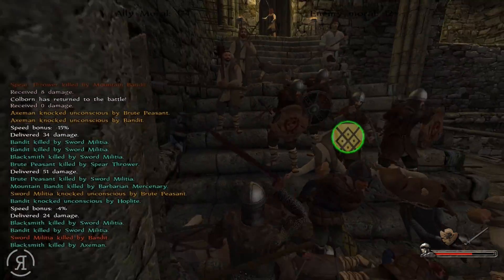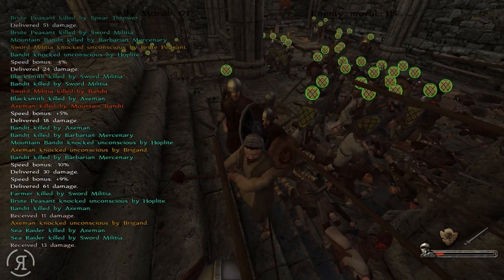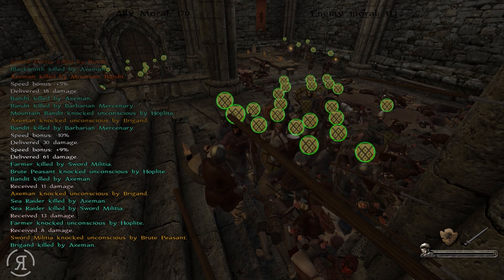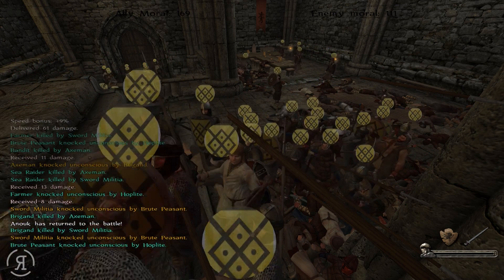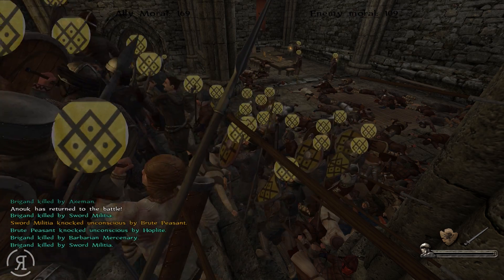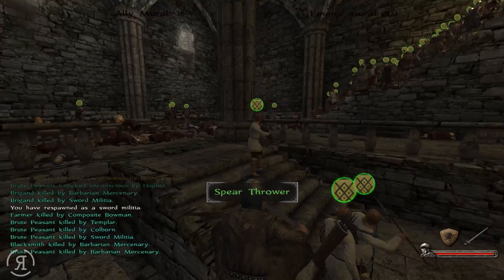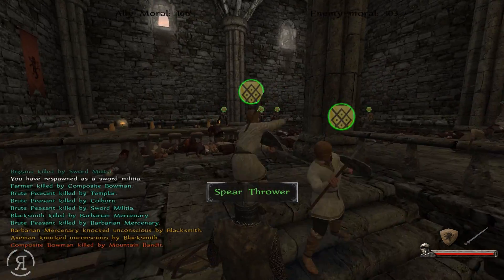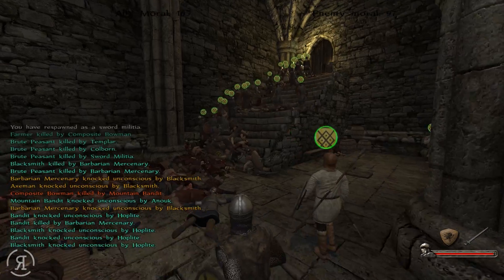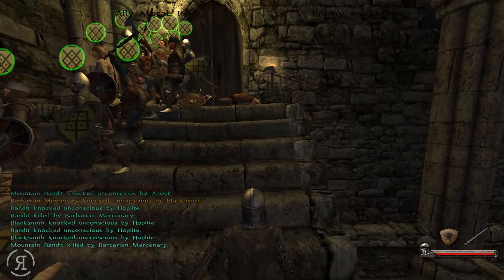They still have morale, so come on — kill them. I'm going to get killed again. Brute peasants — they crush through your block, they do not care what you're doing. They just ruin your day. We are consistently respawning as a sword militia, and this actually makes me want to upgrade my sword militia because we probably have the upgrades necessary to deal with this. They only have 96 remaining.